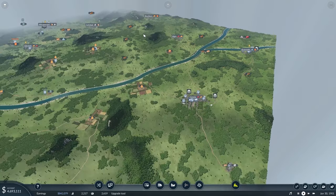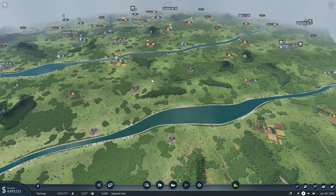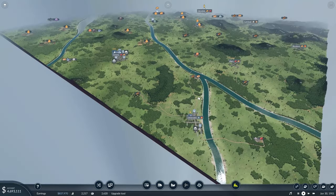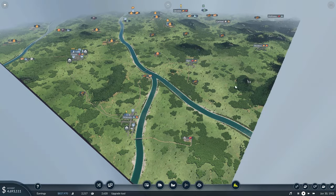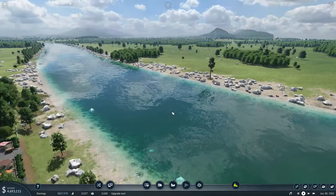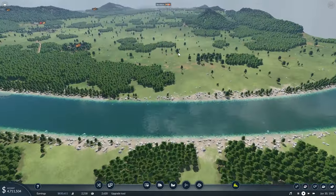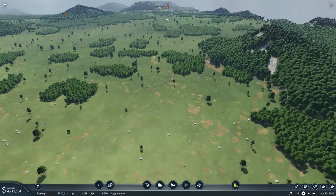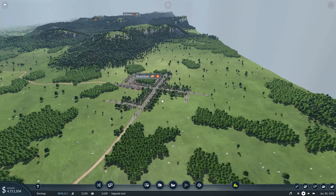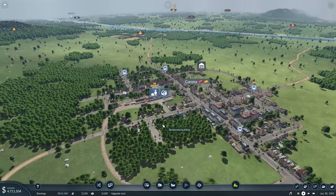So in the next episode — I'm not going to do this every single time — what we'll be doing is looking at Corona and Oceanside and our next closest town, which is Stockton, Toledo, or Victorville. So if we're going to extend our passenger line, I think we should go over to Stockton. This is fairly flat over here; we'll have a couple bridges over the river.